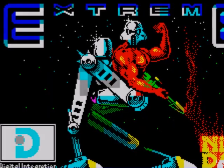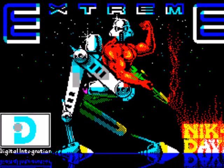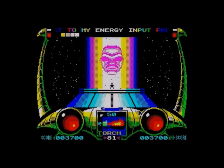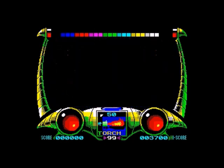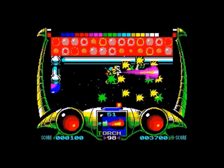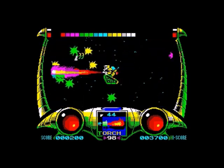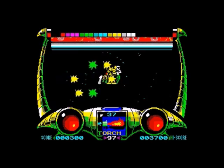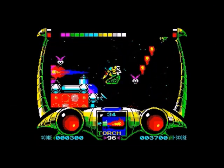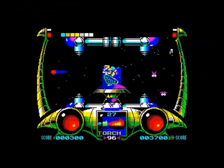The next game is Extreme, again by Probe, released by Digital Integration in 1991. As an example of what talented people could pull out of the Spectrum, it's fantastic. It's very similar graphically to Dan Dare 3. Again, I don't think it plays fantastically well, but it does look absolutely beautiful — nice big chunky colorful sprites.